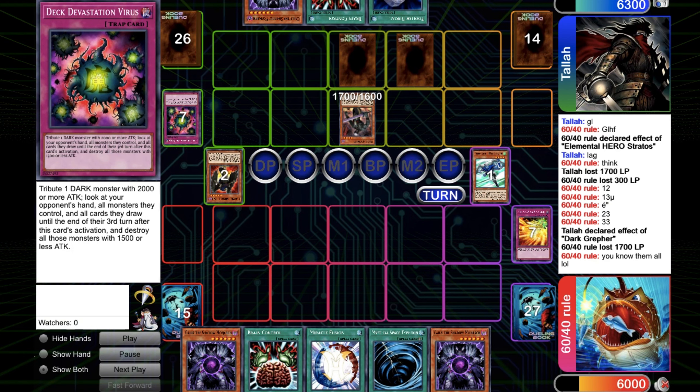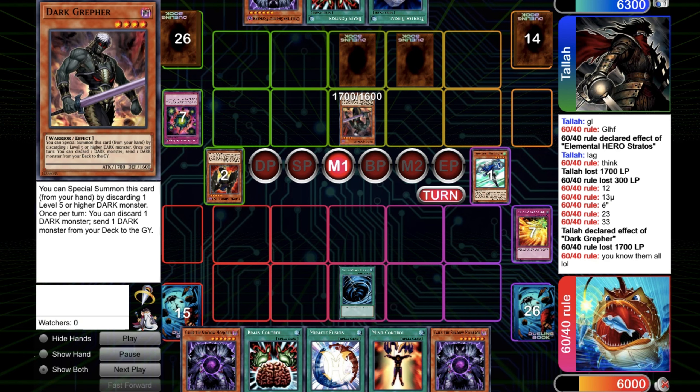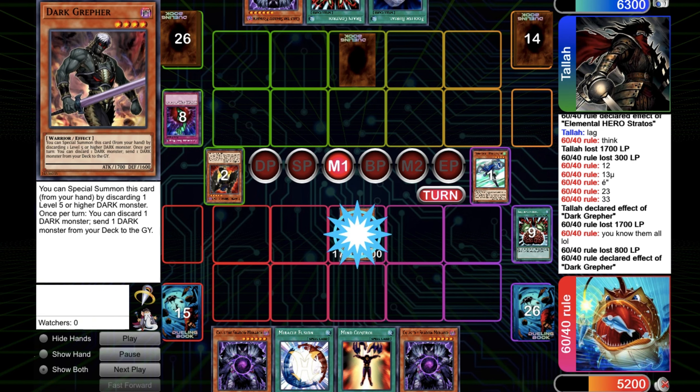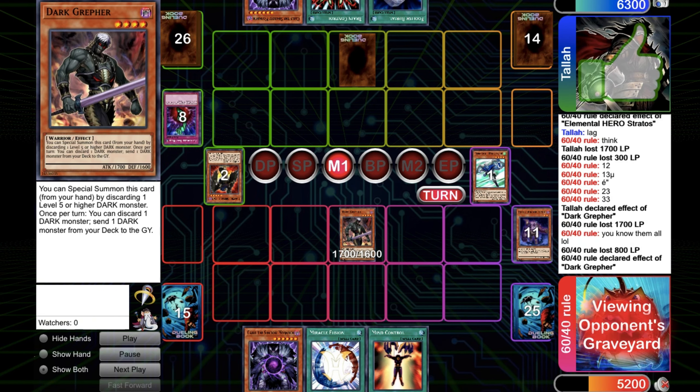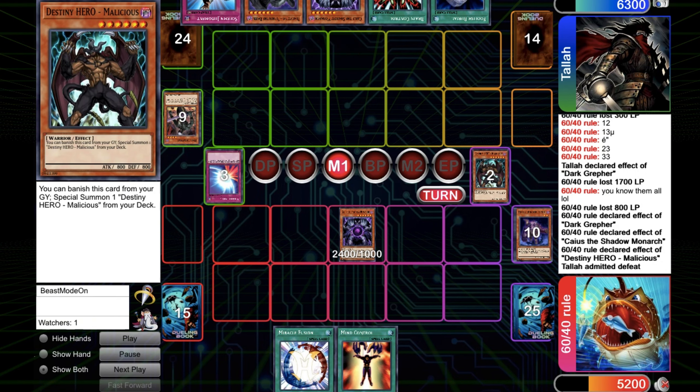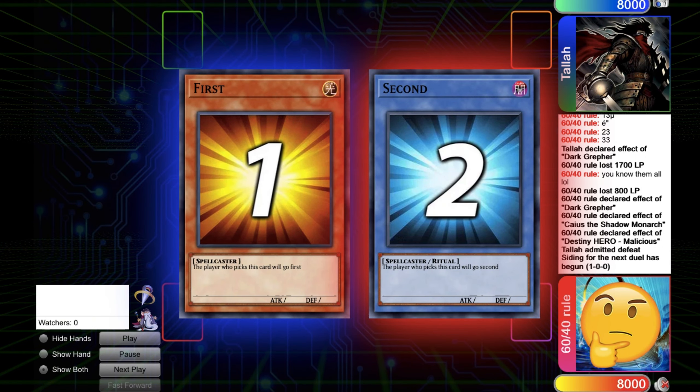Go for Mystic Space Typhoon then Brake Control, still the Dark Rafer. Use Dark Rafer to set up the plague, go for Caius and let's go for game. You can use the Malicious and touch this game. So we can go to game number two.